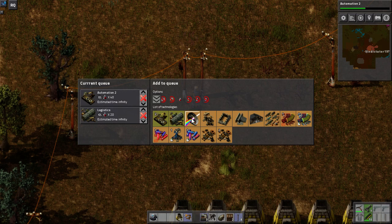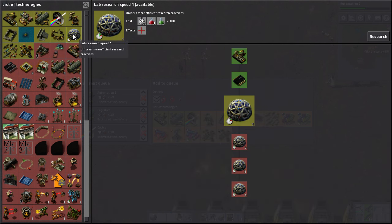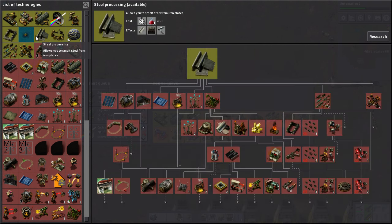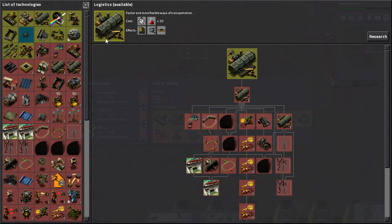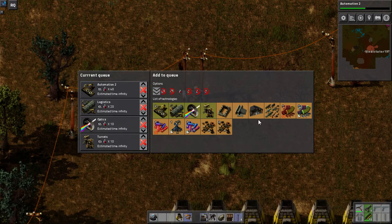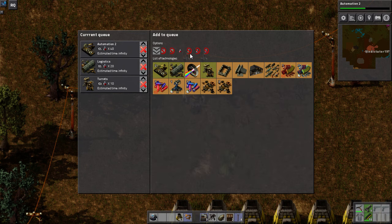Don't know which one gives us better inserters. Although we can get optics just quickly. That's not green. Ooh, balls would be nice. Landfill would be nice. Steel processing? No. Not turrets - although we're going to need turrets pretty damn quick. Logistics is what we want, so we'll go turrets and then logistics. Oh, we've got logistics - cool. Drop optics then. Let's drop green science production just for now, because we don't have it set up yet.